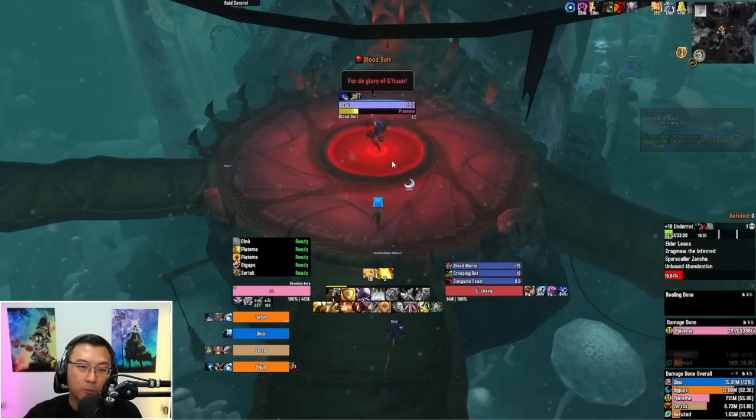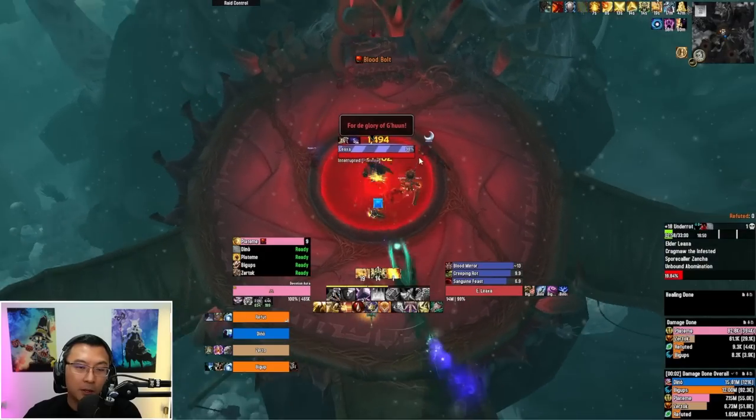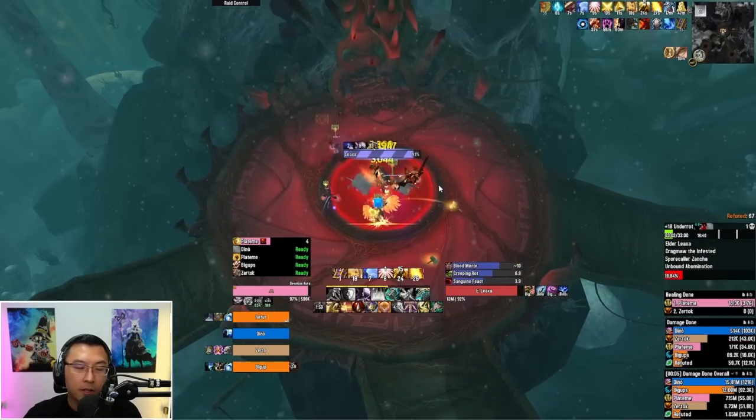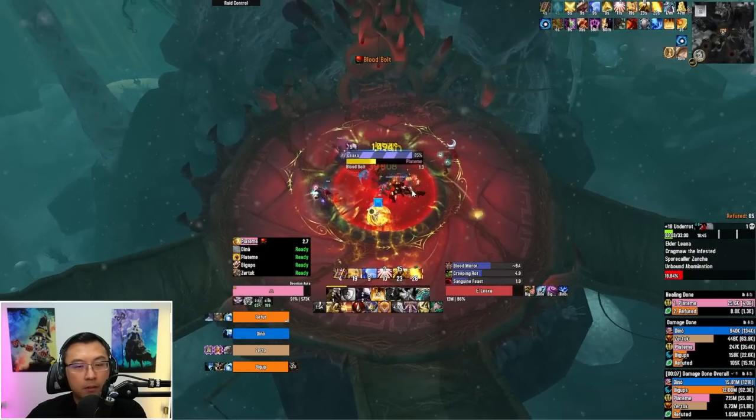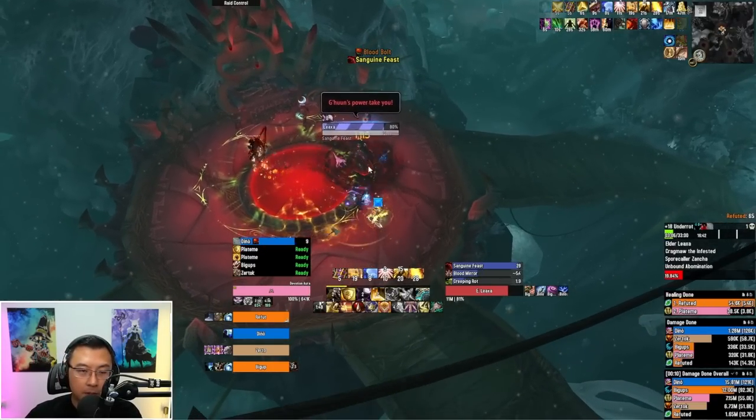Now we talk about the first boss, which is Lixir. Lixir is a very simple boss if your party understands interrupting the boss. All Lixir does is cast Blood Bolt. Blood Bolt will randomly jump to someone and try to cast Sanguine Feast — do not stand near the boss when he's casting Sanguine Feast, it's AoE damage around the boss, so just keep a distance.